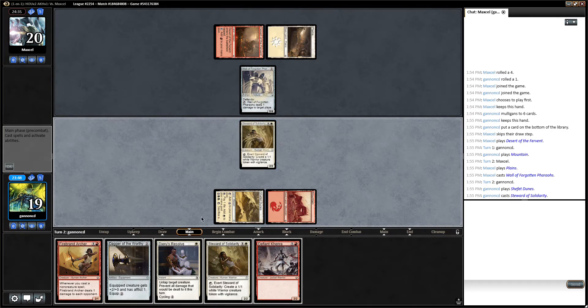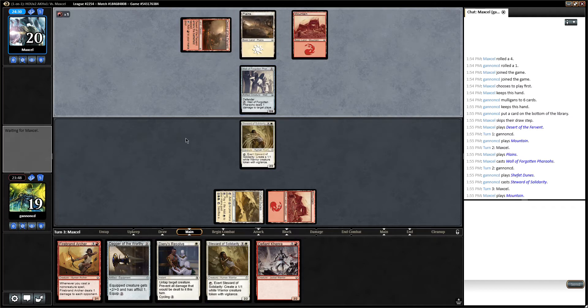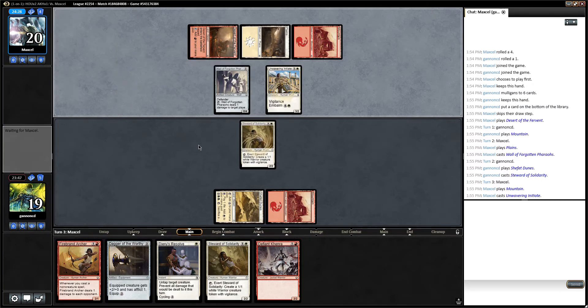I just want to start making an army and then Shafet Dunes can really take over the game. If they don't kill it, we're in a really good position — we can just play another one and then we're just making a 1/1 every turn. This wall can slowly ping us. I guess we're playing the mirror match.